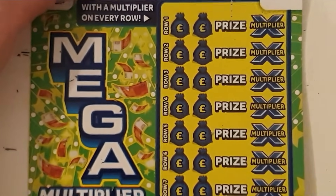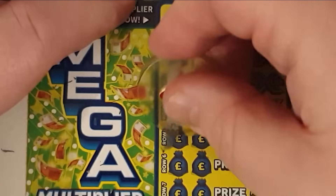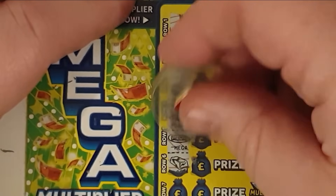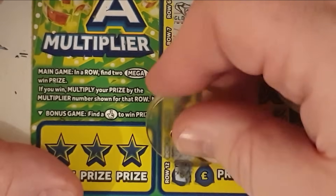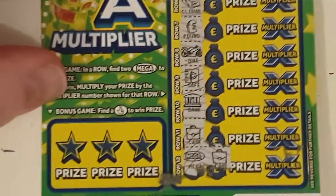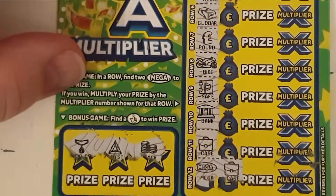Right, Mega — can we find it? You never know, it might give it to me. Mega — roll of notes. Mega bank — nope. There's one more. Mega briefcase. We've got a necklace, we've got an amethyst and we've got some coins — so no.